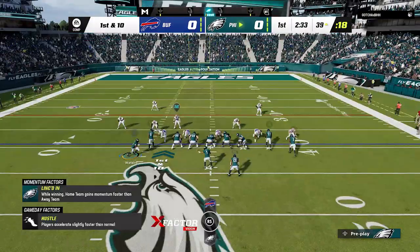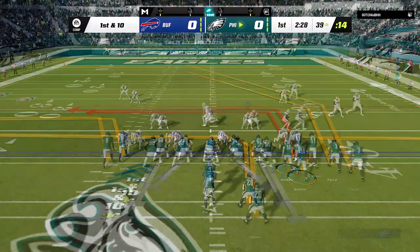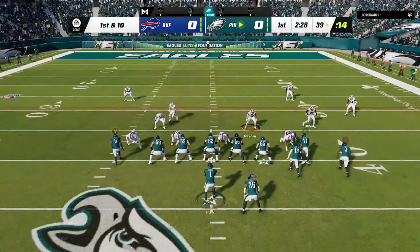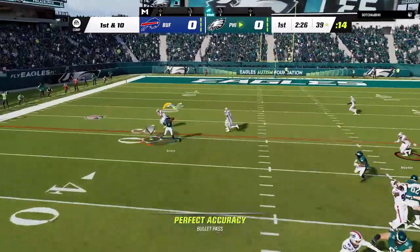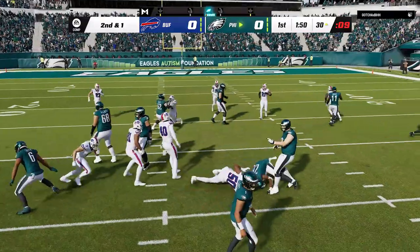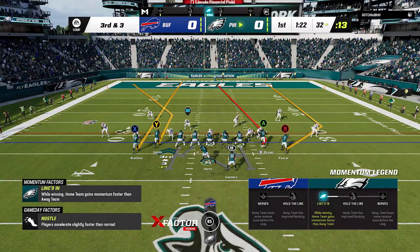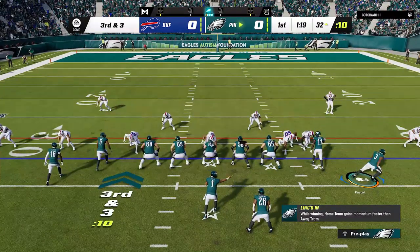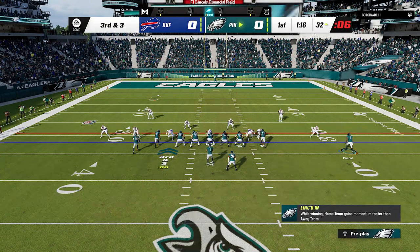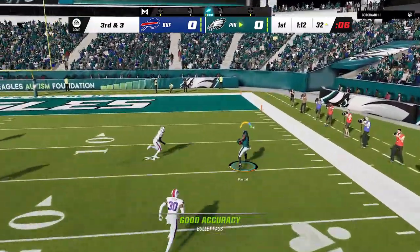On the next play he is still in man coverage. Another adjustment I like to make is to motion across the X receiver so that I can isolate the speed out route, as it's probably the second best man-beating route on this play. He tries to switch over to zone coverage though, so I run it before it gets set, as this route can get open underneath most zone coverages as well. On the next play, he starts to run the meta DB fire 2 blitz, so when I see it again, I switch over to the PA Shot Seams. All you have to do is put the X route on a streak and motion out the B route, and now you can pick your poison, because every route here is a one-play touchdown against cover 2 except for the X route. I decided to go with the B route because once I motioned him out, I could tell that he would run right around the cornerback for a quick score.